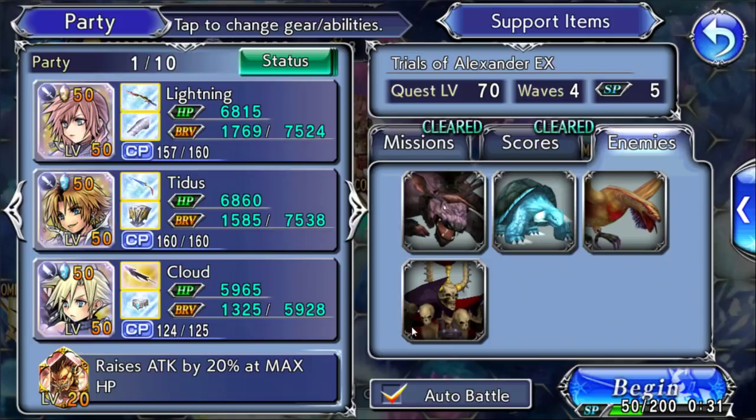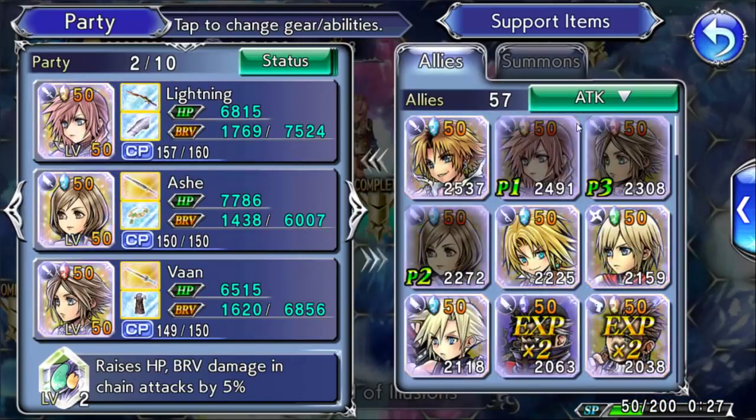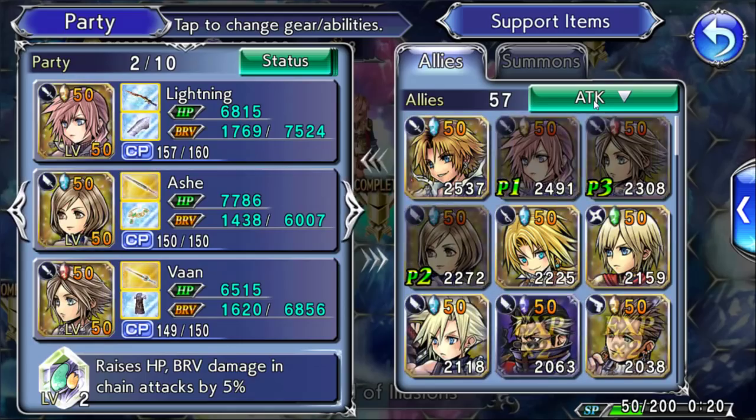Can we do it? I don't know — I've never tried this before. I guess we'll find out. So we're looking at Setzer, Hope, Lightning, and Populimo, Warrior of Light.